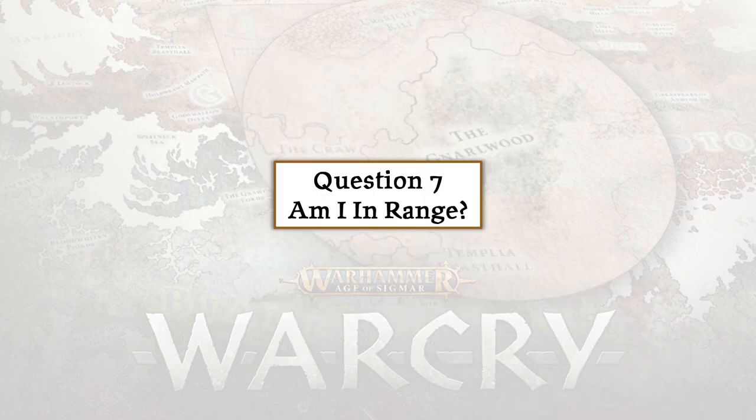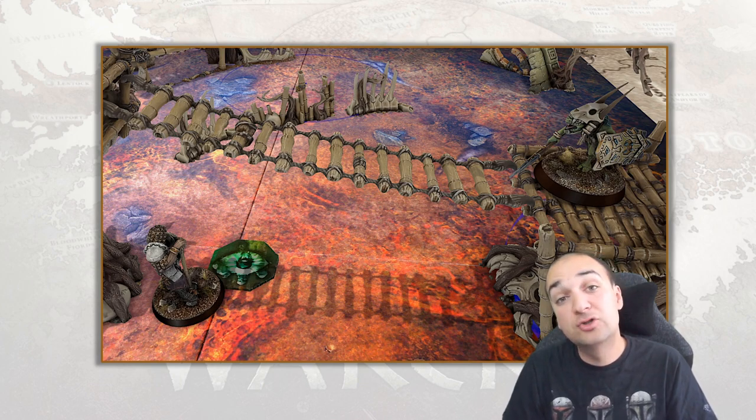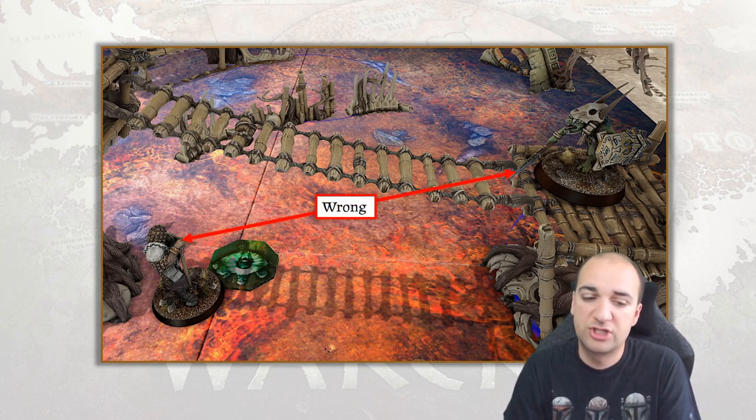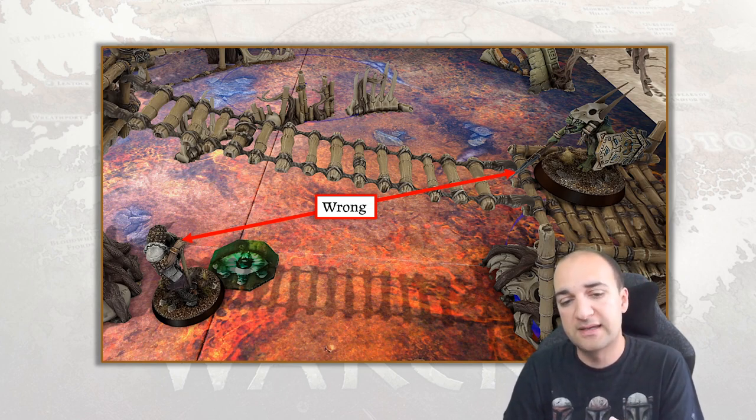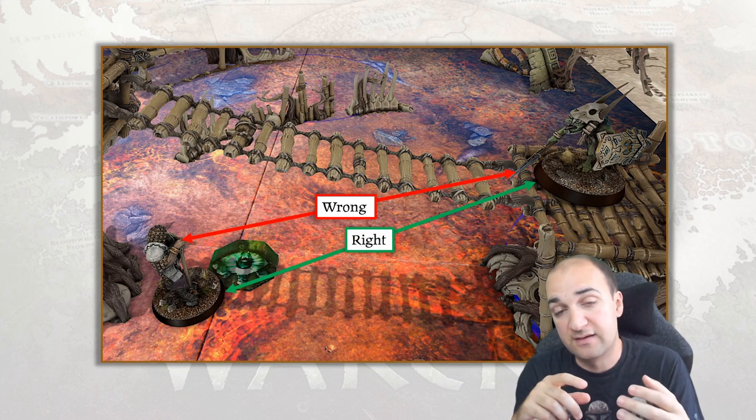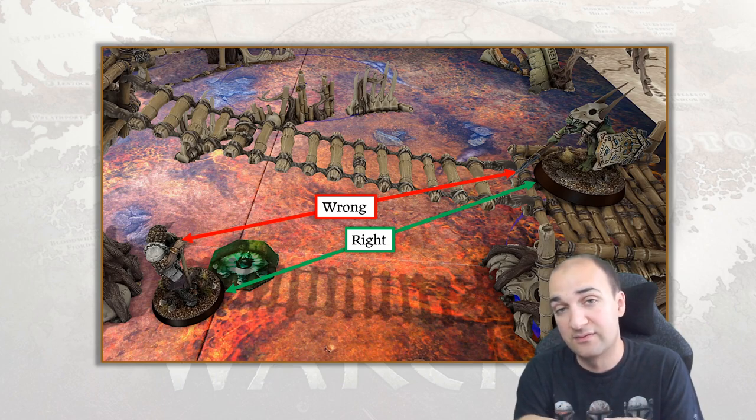Linked to visibility is range. How do you measure range? It is not measured from the closest part of one fighter to the closest part of another. The correct way to measure range is base to base directly, regardless of whether it's actions, abilities, or anything else that requires you to check range or distance to your target.